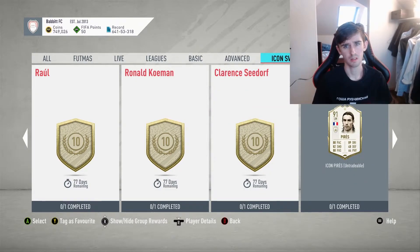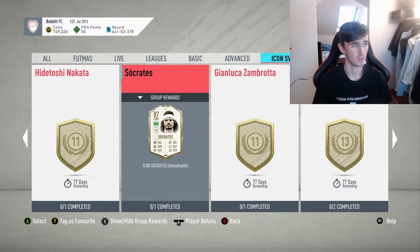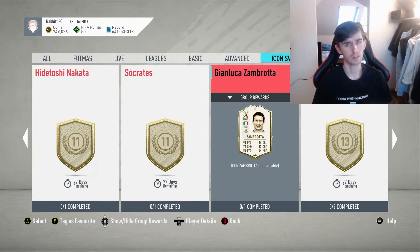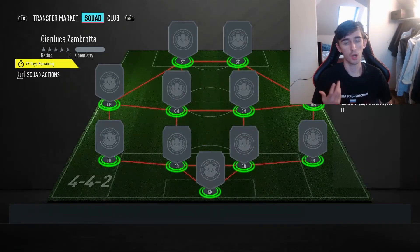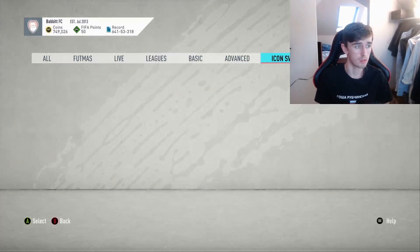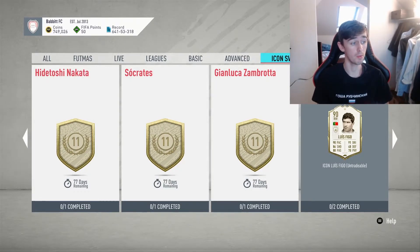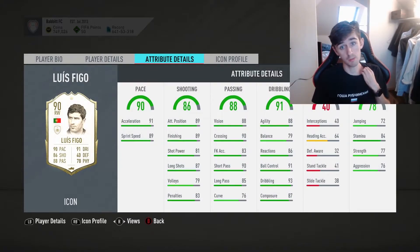We've got Apperance — no, don't do him. Gattuso — don't do him. Socrates — I wouldn't do him. Zambrana — this is a good card if you need a right back and you didn't do Zanetti and you just want to lock down a position. It's 11 swaps, which isn't bad. If you just want to lock down a position, maybe you could do two icons. Then we move on to Figo — I use this card in draft all the time. It's a good card. If you don't play draft, I would play a couple of drafts to try him out. I think he's a good card.